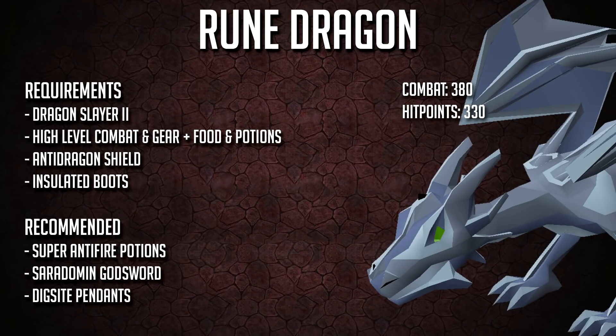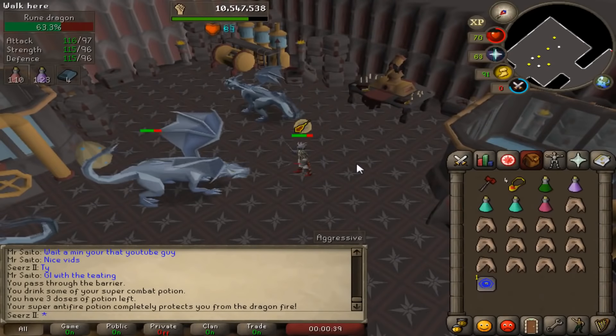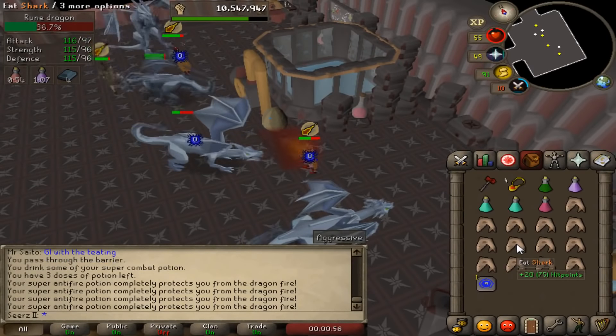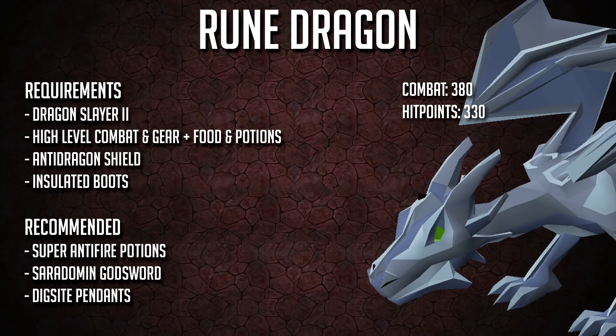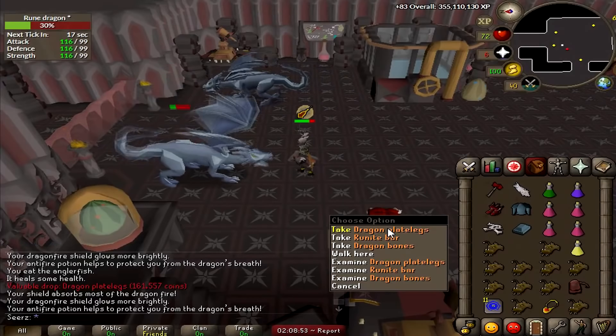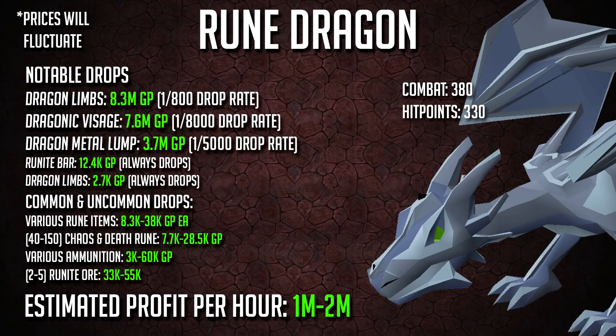Up next at number 3: the rune dragon. Requirements are decently high — completion of Dragon Slayer 2 — and I'd recommend about 110 combat. You'll be using melee stats the whole time, so full Bandos and similar gear really helps. Rune dragons are combat level 380 with 330 hit points. Definitely bring insulated boots to save a lot of food against their lightning strikes. Rune dragons are easily 1.5 to 2 mil an hour, maybe 1 mil if you're less efficient. Every kill gives a rune bar and dragon bones, plus you can get dragon limbs, a draconic visage, and a dragon metal lump.